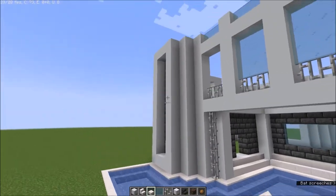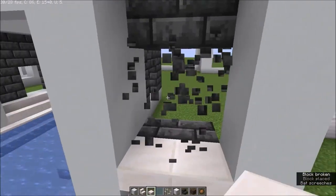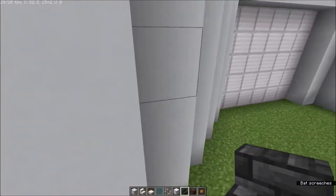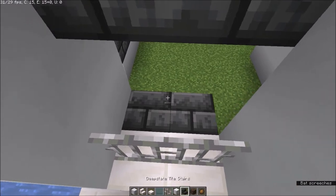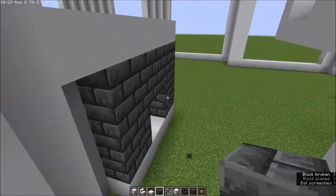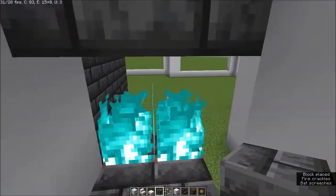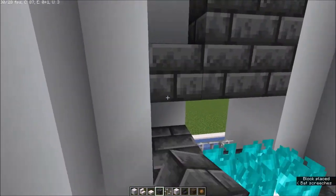Do the same for that side and this side. Get your slabs, get rid of these, and get your iron bars. Behind this, place your blocks, then get your soul sand, place the fire, go behind it, and surround this.